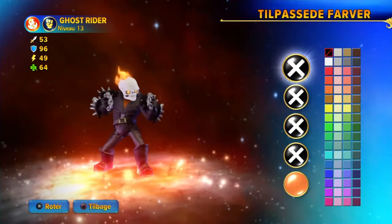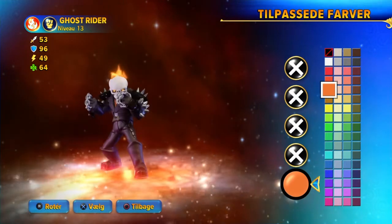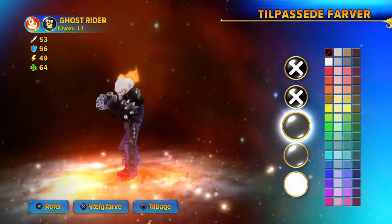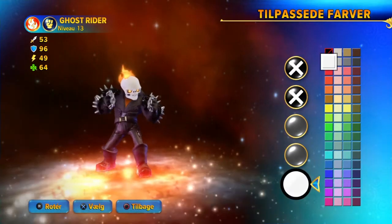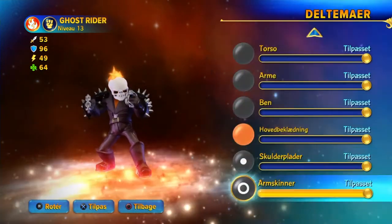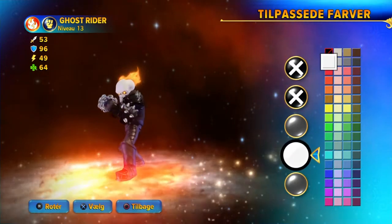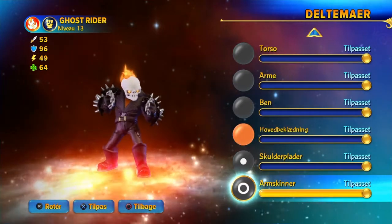For the headgear the flame is the same orange color as the eyes. For the shoulder parts with spikes, most of it is black — same for the base, and for the spikes I chose the bright white color. That's basically the same as I did for the arm pieces as well — spikes are white, the rest is black.